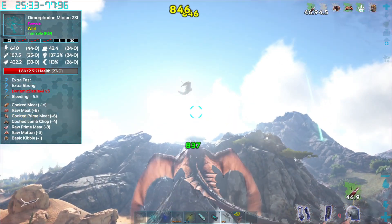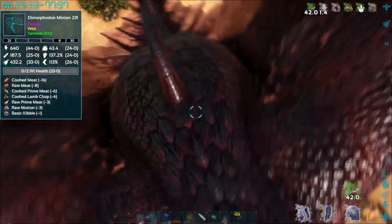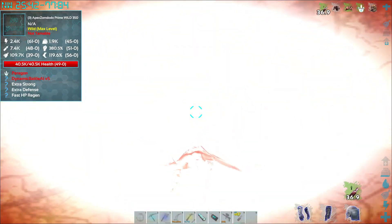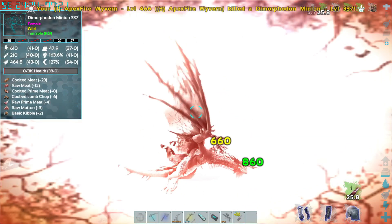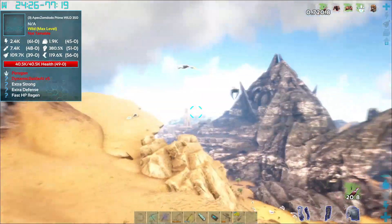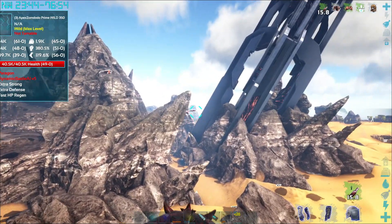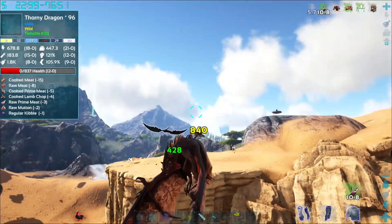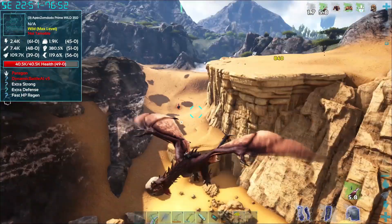The stamina is still... not great. And of course, this time she has fast HP regen. Alright, Somdodo is not gonna happen. Fast HP regen is just ridiculous on these guys. I'm gonna go ahead and go outside of its zone. Oh, there's a Manticore there. We're gonna see if the stats change — if I let my stamina get back. It's completely low.